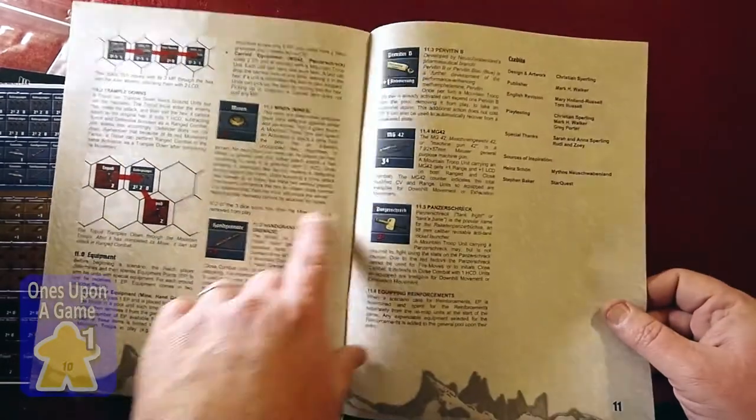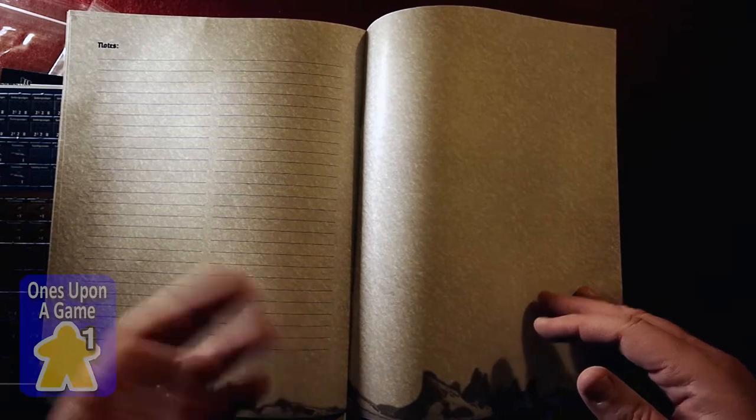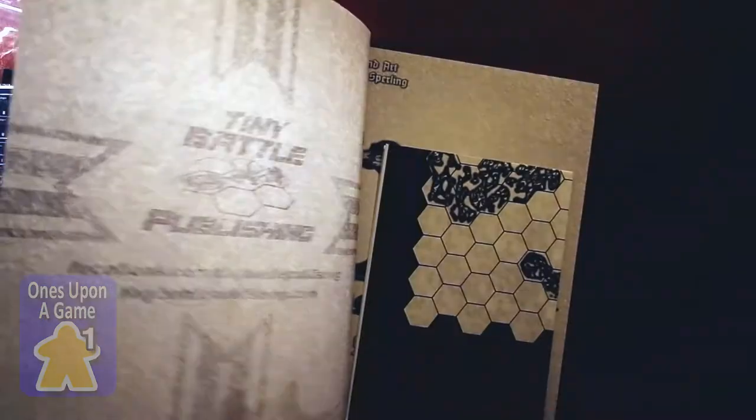The rulebook goes through ten and a half pages, then there are credits, and there's a spot for notes if you would like to take them. There will be a test.